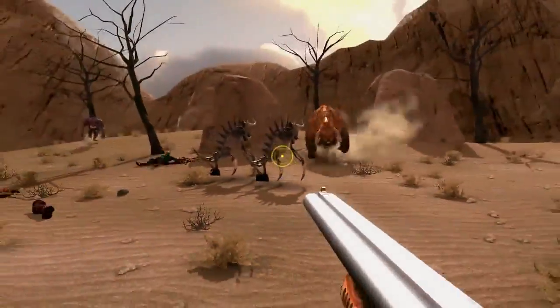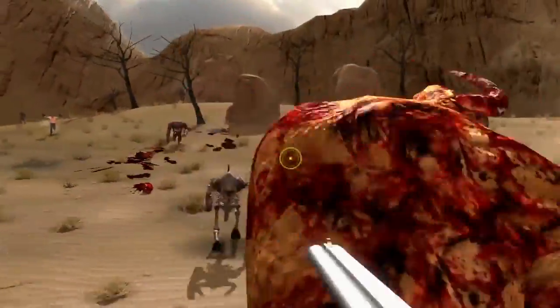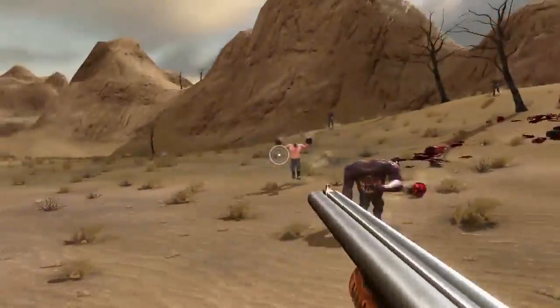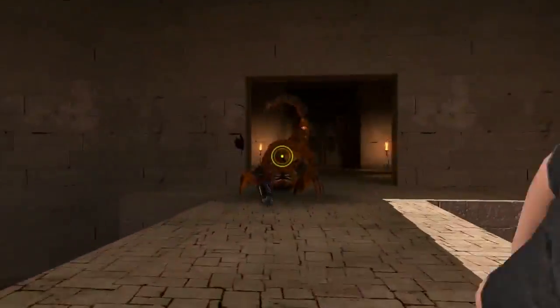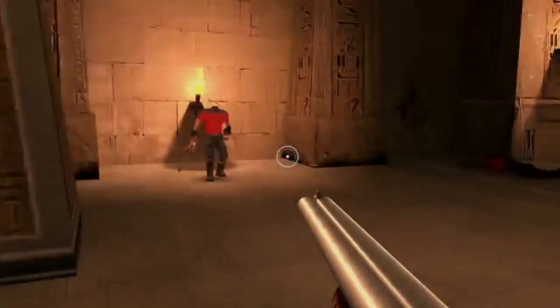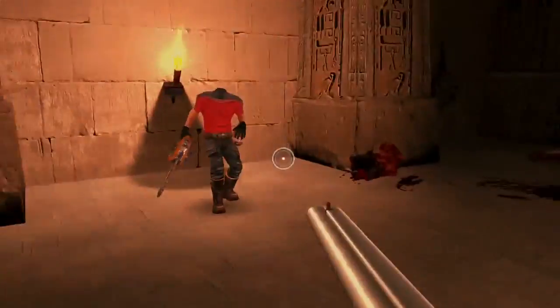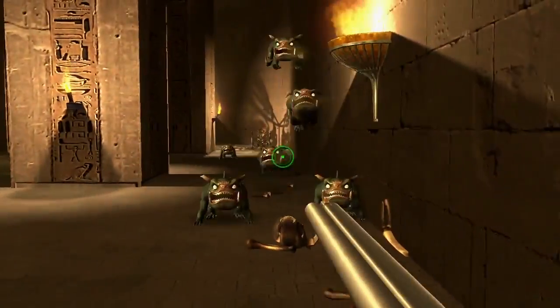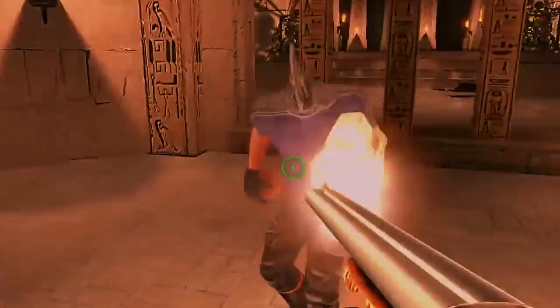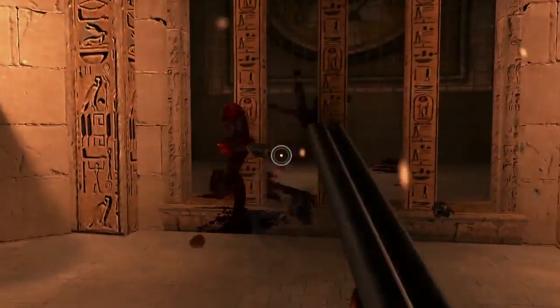With enough recoil to make even the mighty Sam struggle, the double-barrel shotgun in Serious Sam is strong enough to put down a charging Sirian Werebull with one shot. The shooting speed is slow with a reload animation similar to Doom 2, but the overwhelming power makes a direct hit all the more satisfying. The range is short, emphasizing close-quarter combat, and thanks to its wide spread, dispatching a horde of enemies while surrounded is a pleasure.